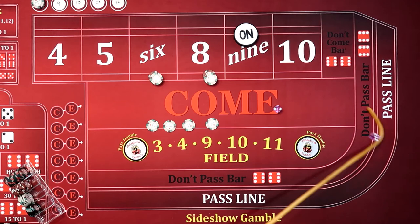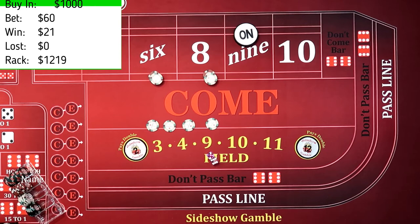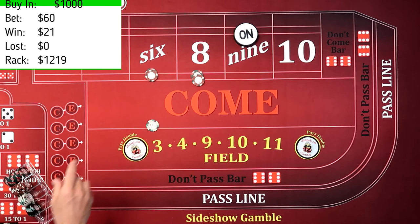We're going to go through the whole process again. $325 again. That's a questionable roll, but that's an 8. So he's going to pay us $21. We're going to throw the dealer $3 and he's going to take everything up to $30. We've got $1 left.